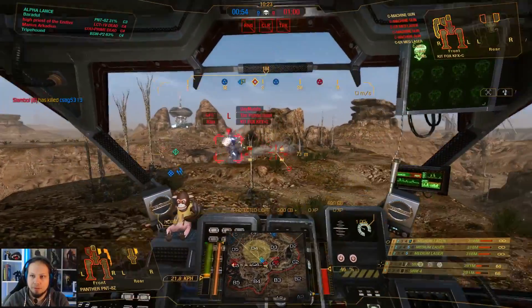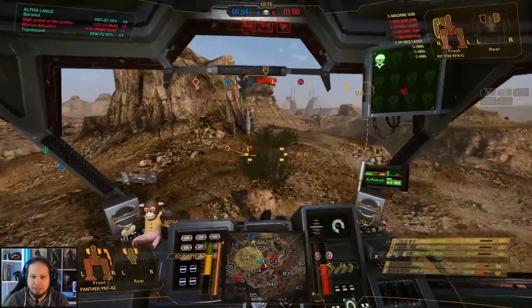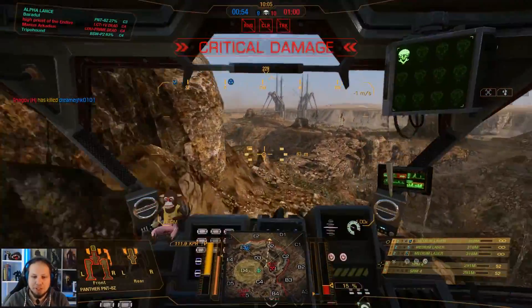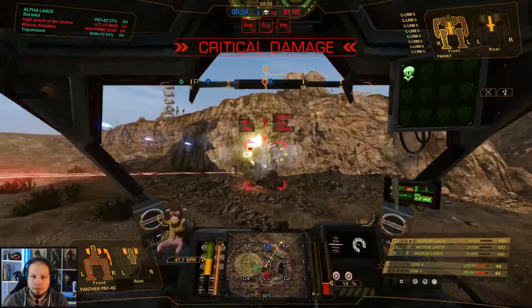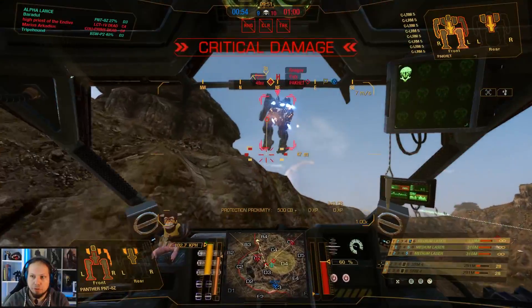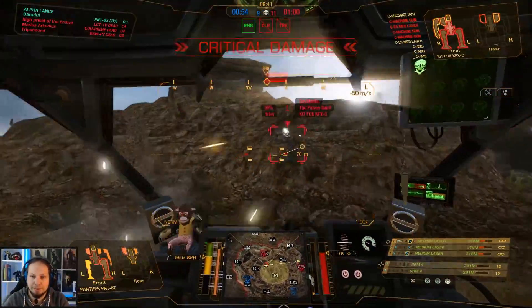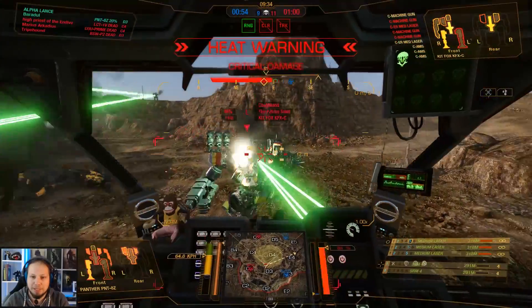There he is — down. That's more like it. My torso is critical and they still have that enemy over there with the missiles. Let's run! I need to pressure that missile guy — that is my priority right now. I'm behind him, trying to grind through his rear. I'm almost out of missiles — that's an issue. At this point I need to go for the Kit Fox again because the missile boat cannot do anything to me, but the Kit Fox can.